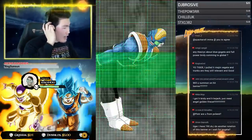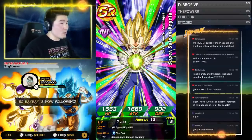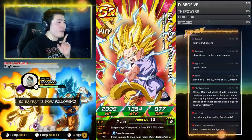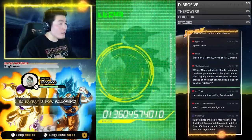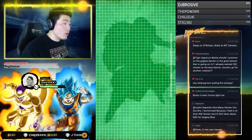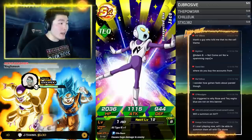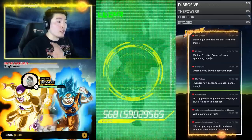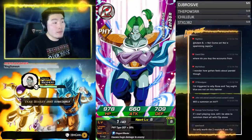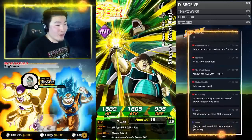You have 190 Dragon Stones — should you do another rotation or wait for Gogeta? That's really your call. I feel like this banner is worth it, but it depends on whether you're free to play and whether you're willing to spend money when the Gogeta and Broly banners drop. I can't make that decision for you, but this is not a bad investment at all if you still have the two rounds of step-ups to go.